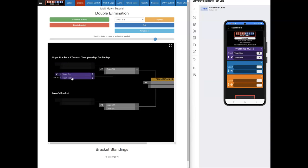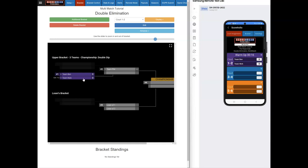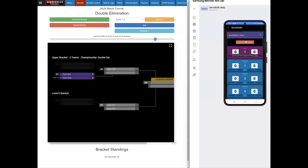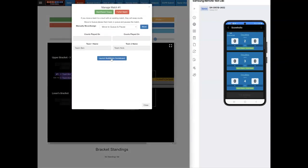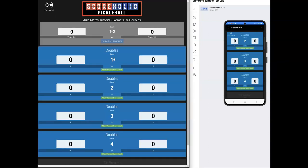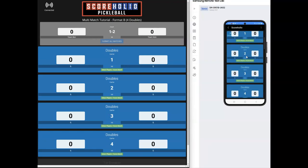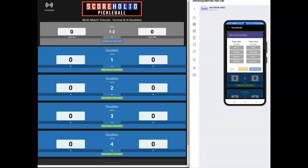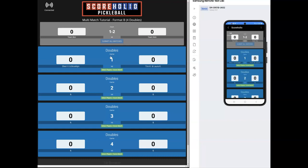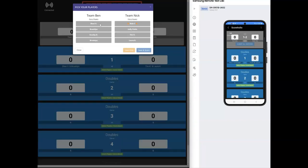Now you can see Team Ben versus Team Nick on both the admin and player screens. Since I'm a player in this match, I get a 'Live Score This Match' button. Clicking it pulls up all the matches to score. As admin, clicking on the court does the same thing. The captains can get together and assign players — for example, Sherry and Brooklyn versus Tim and Laura — then save it.